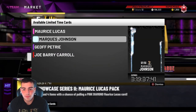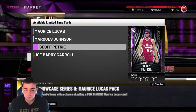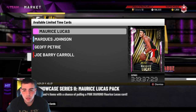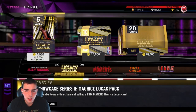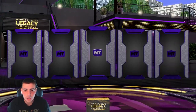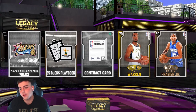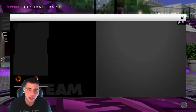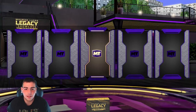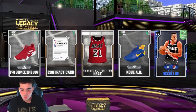The only card I like in this collection is this guy right here. We got Geoff — I don't know his name — Petrie, and Joe Barry Carroll. New legend, I believe. Maurice Lucas is pretty cool but I'm liking this card right here. Let's pop a pack. We're going to go over the content and get into some market talk. We're probably going to get nothing from this pack — yeah, there it is. 2K's got to up the odds, bro. They're so bad. I hate it. Forget the packs.